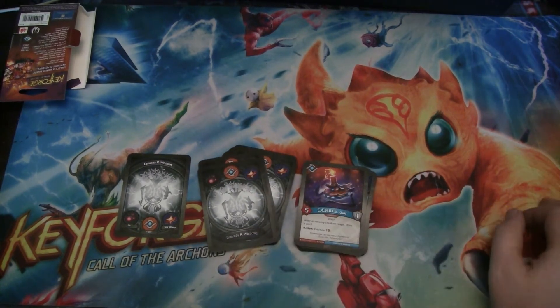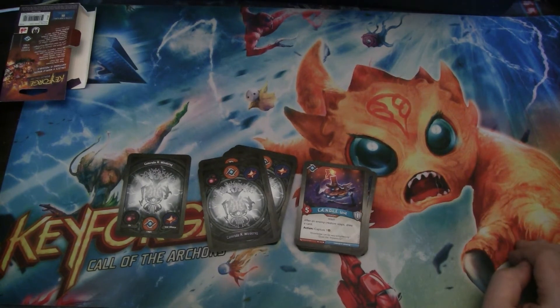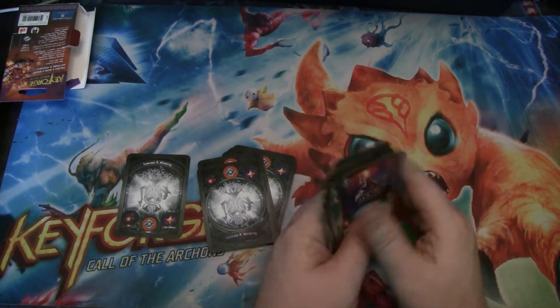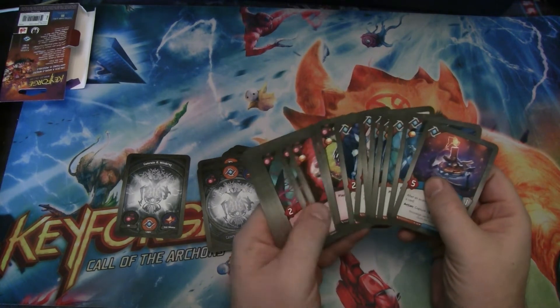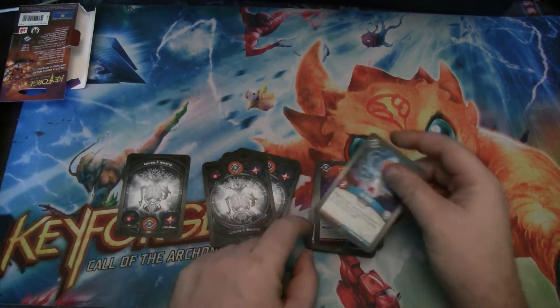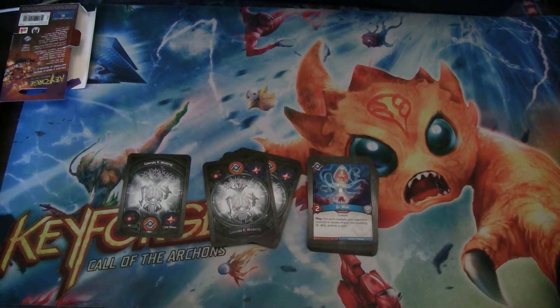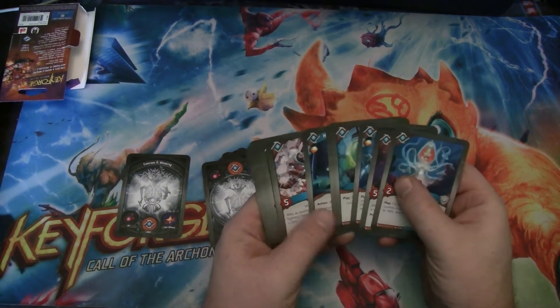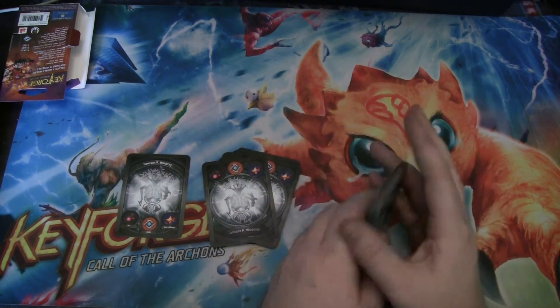Candle Unit is a five-power robot with one armor. It's a really nice card — after an enemy creature reaps, draw a card, and it can exhaust to capture one. That ability to draw when an opponent reaps is really good. If you have this and the Orb on the table, you're really punishing your opponent for reaping. Then we have Dr. Millie — a two-power scientist. For each creature your opponent controls in excess of you, not counting Dr. Millie, you archive a card. This doesn't seem particularly creature-heavy so it could be nice. Two of those.